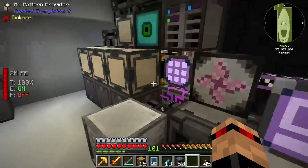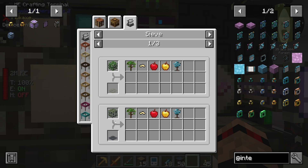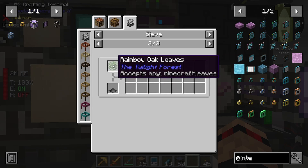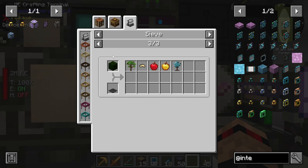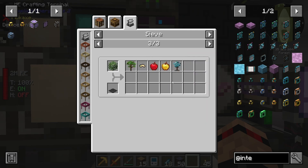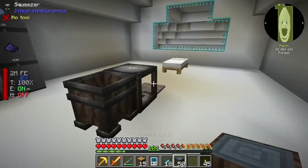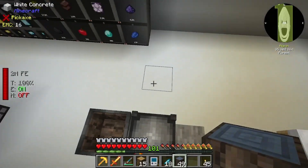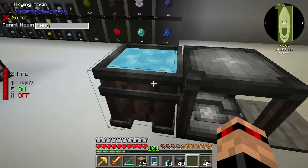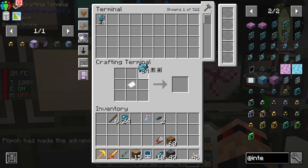First off you need to get the saplings - these ones - and you get those from sieving any type of leaf. I think you get it from anything from flint upwards, you've got a chance of getting it. I stuck like half a stack in each of my sieves and got like one or two drops, which is pretty good. Then you plant it and get mineral logs. I did the manual setup right over here - you have to jump up and down on it. Then that turns into the blocks, but we just need some variable cards.